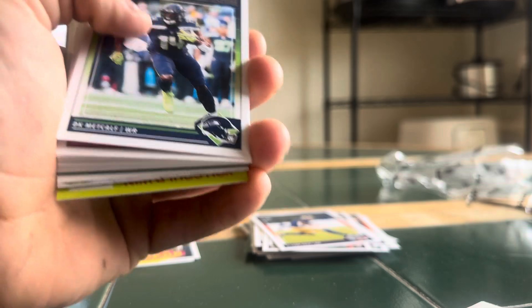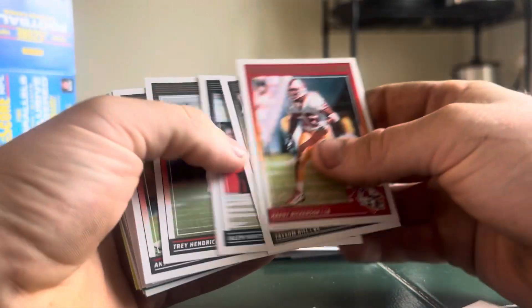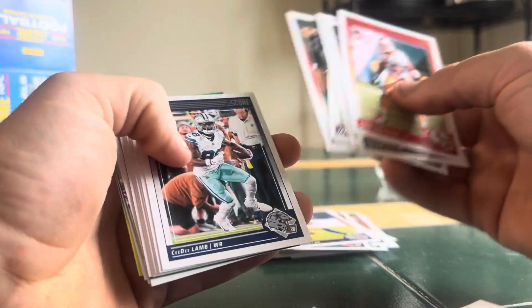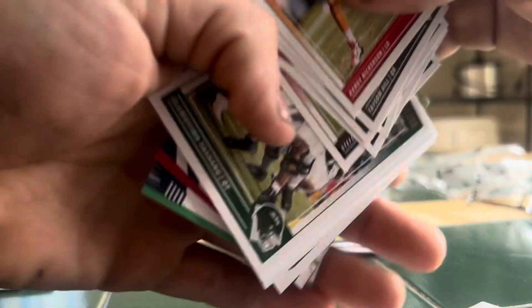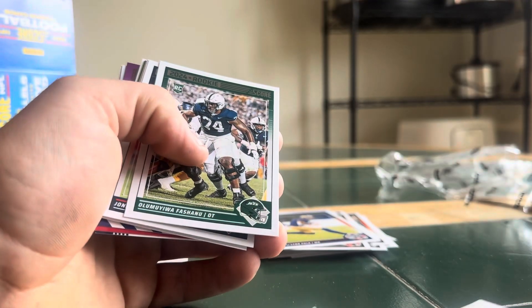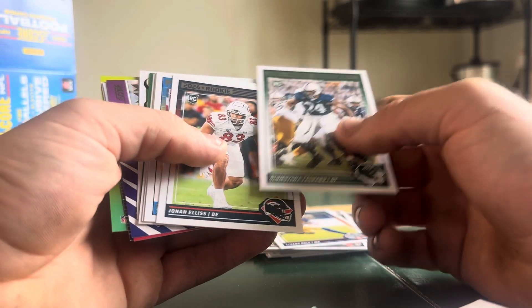There we go — PC Seahawks card right there, DK Metcalf. That's what we're looking for. I like Score because you get a lot of cards and I have a chance to get a lot of the Seahawks for my PC. So I like it. It's not like the most valuable brand, but...